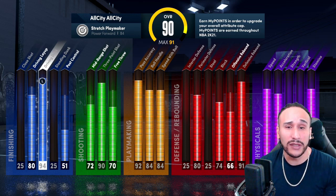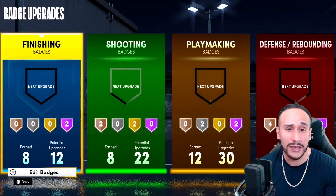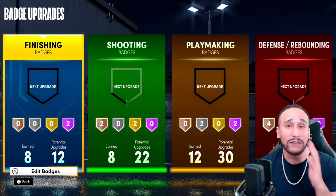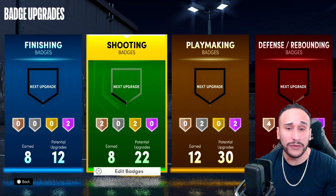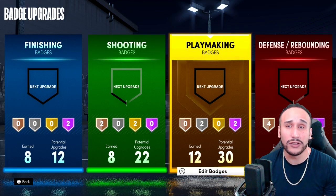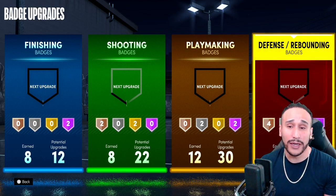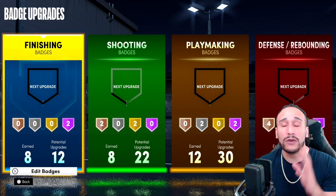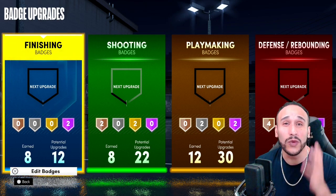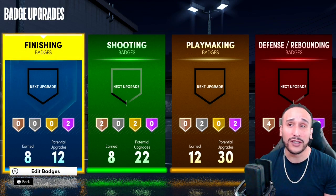On this stretch playmaker build, I have a driving dunk of 94, but my primary focus is not in finishing, which we're going to go into the badge setup. Right now I have eight out of my 12 finishing badges. It's one of the categories with the fewest amount of badges — 12 finishing, 22 shooting badges, 30 playmaking, and 11 defense and rebounding badges. My primary focus is in playmaking and shooting, but my finishing is still OP out there because that's what 2K is catering to this year for NBA 2K21 next gen.